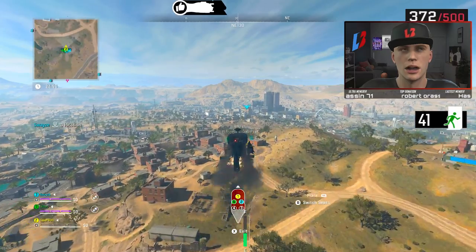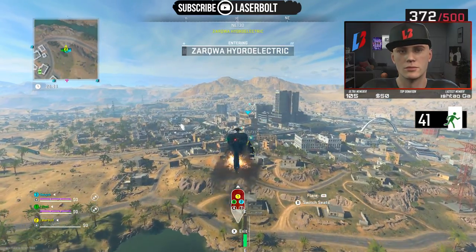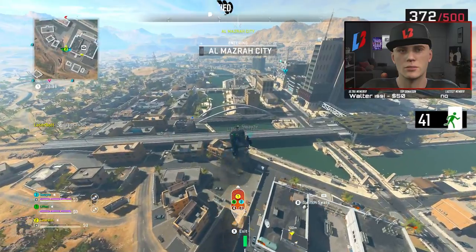Once you get there, go near the Saya Observatory, inside the tunnel. You're going to pick up the charge. One of the things you need to do first is pick up that charge close to the tunnel near the Saya Observatory.